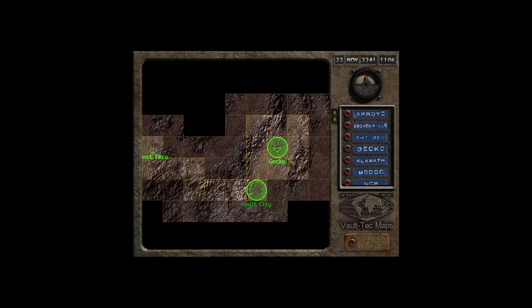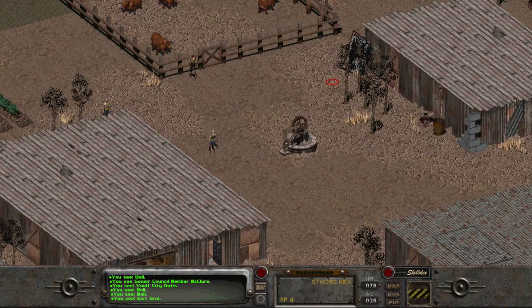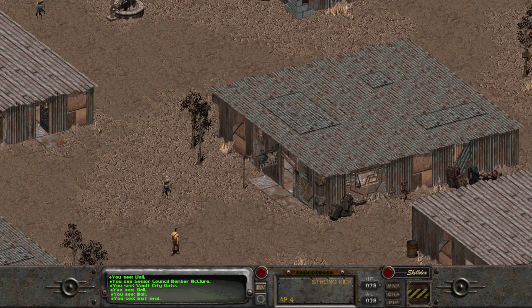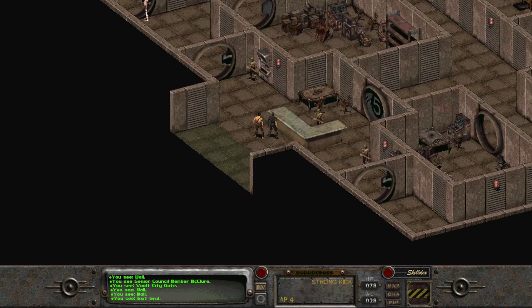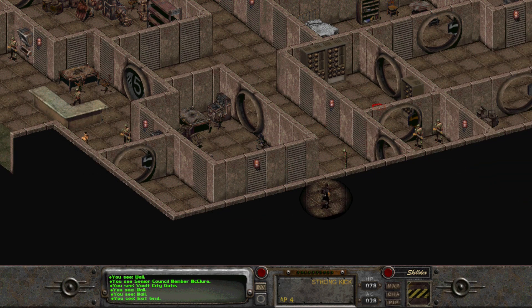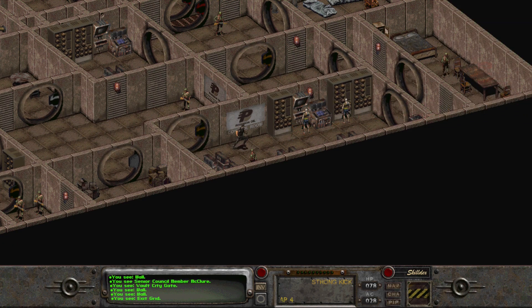I can take that part back to the Den. Get that car after I kill that one guy - I'm not paying 2,000 caps for that shit. I can barely hold on to that much money. I'll just kill him, craft it for myself, and take off. Also need to get that one guy's friend from the Den - a ghoul that falls asleep a lot. I forgot about that.